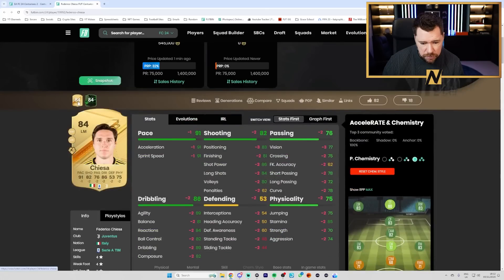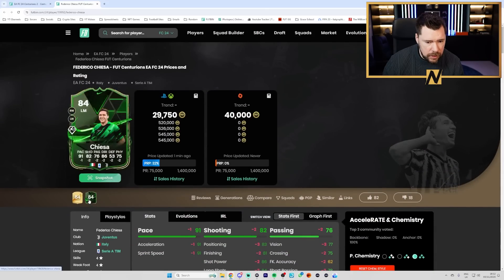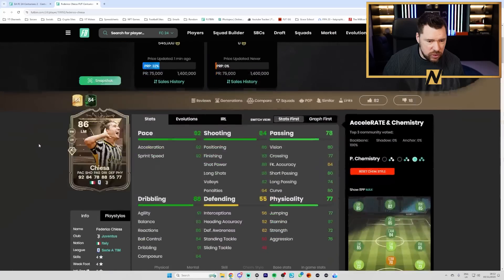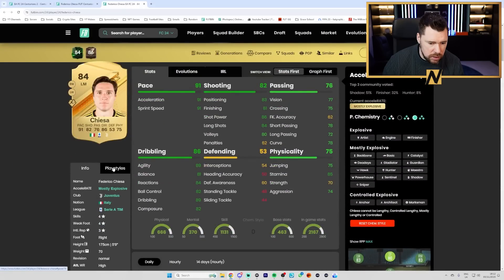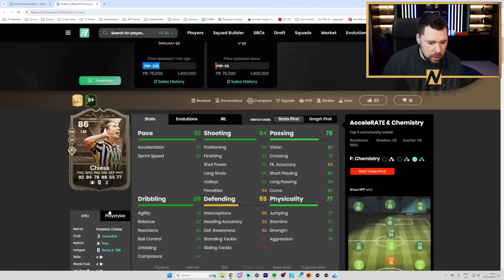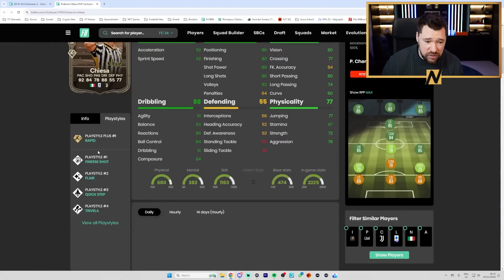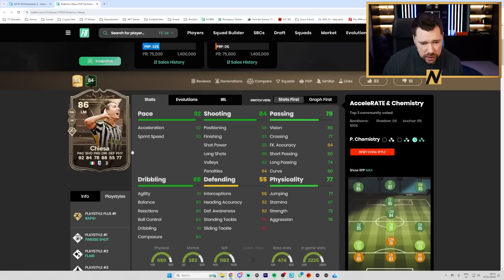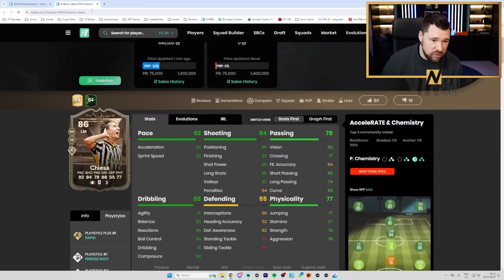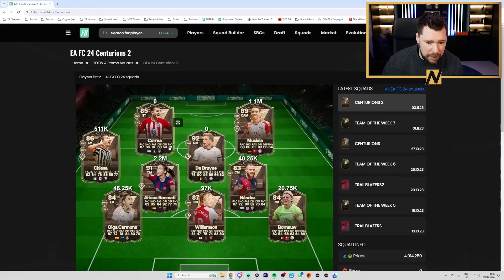We have Kiesa - just ones and twos across the board, a bit sad. His gold card is seven thousand coins and the play styles are the same: Rapid Plus and four versus Rapid Plus and four, but he's got Traveller and Finesse Shot. His gold card was already very good. I'd personally put a Hunter on him and play him at striker - great pace, great shooting, good dribbling. Finesse Shot on Traveller, I'll be playing him at striker 100% or like a CAM spot.